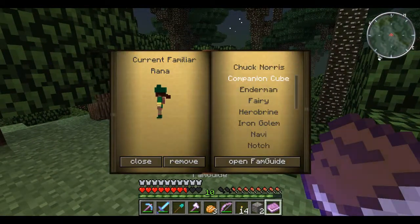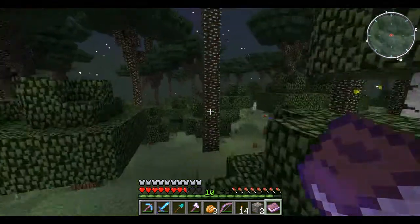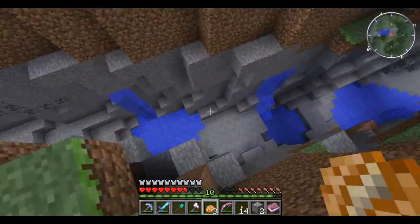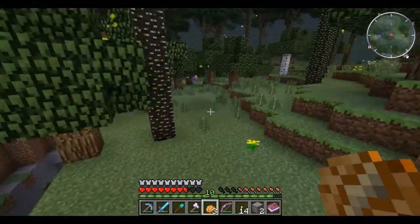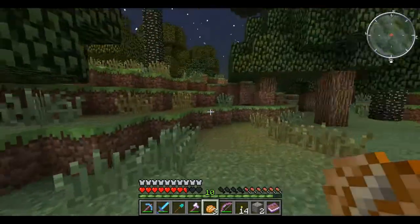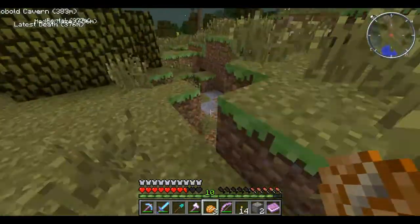Rana, you are such a problem — I'm taking you off. Let's equip Companion Cube instead — someone who can't speak but also can't punch us in the face. There's a less deep ravine that might be worth going down, but now we need to be careful because we don't have endless falls anymore. Rana was glitching out all over the place in here, so we're just going to explore until we finish up the video.